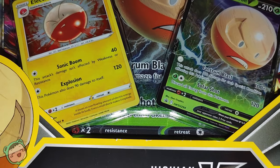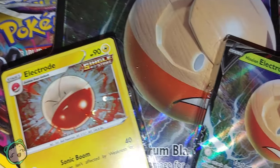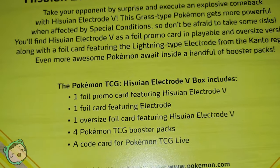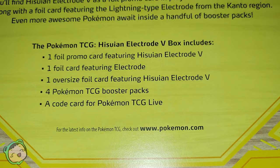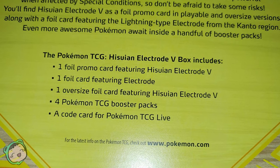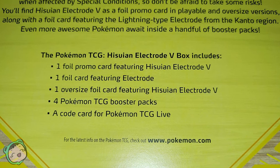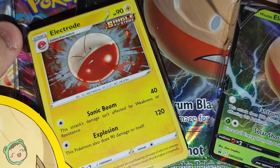I just grabbed whatever was on top of my pile that I still needed to open, so this was on top. If you see on the back, it says it includes one foil promo card featuring the Hisuian Electrode V, one foil card featuring the Electrode, one oversized foil card featuring the Hisuian Electrode V, four booster packs, and the code for TCG Live. So there are the two foils and the oversized foil.